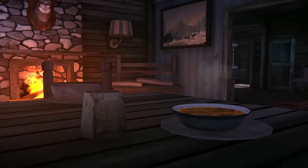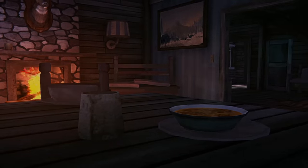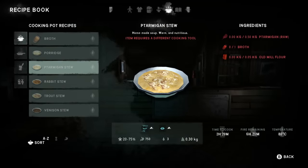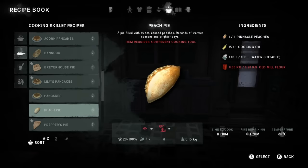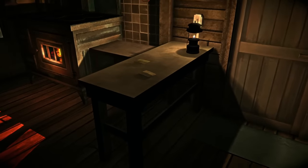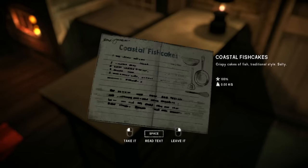A recipe system lets you combine ingredients to create a whole range of cosy Frontier dishes, like rabbit stew, acorn pancakes and peach pies. From the outset, you'll start with a selection of 6 simple recipes, with a total of 15 unlocking as your cooking skill improves. In addition, you'll also be able to track down 9 unique recipes, like the Thompson Family Stew and the Preppers Pie, which let you cook more complex dishes scattered around Great Bear Island.